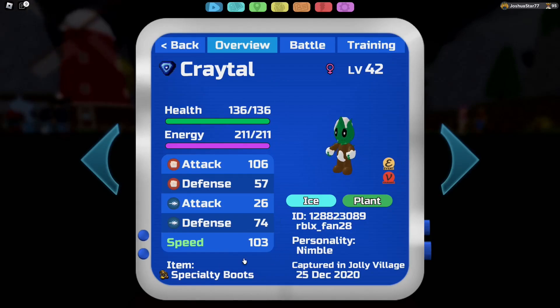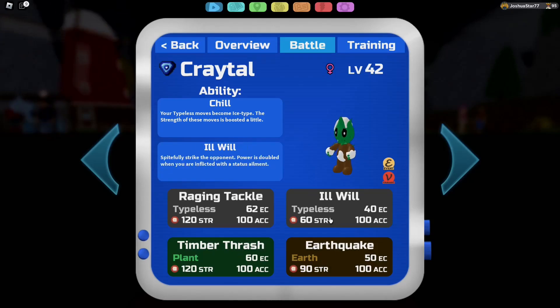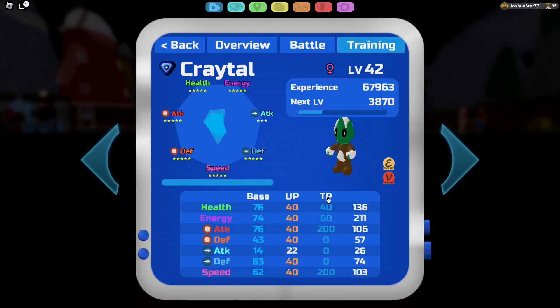I'm running a Nimble Specialty Boot set with Chill. I got Raging Tackle, Timber Thrash, Earthquake, and Ill Will. The TPs are 200 in melee attack, 60 in energy, 40 in health, and 200 in speed. Fun fact: 200 speed TPs with Nimble Specialty Boots makes you speed creep Nimble Hunter, which is awesome and is going to help us a lot.